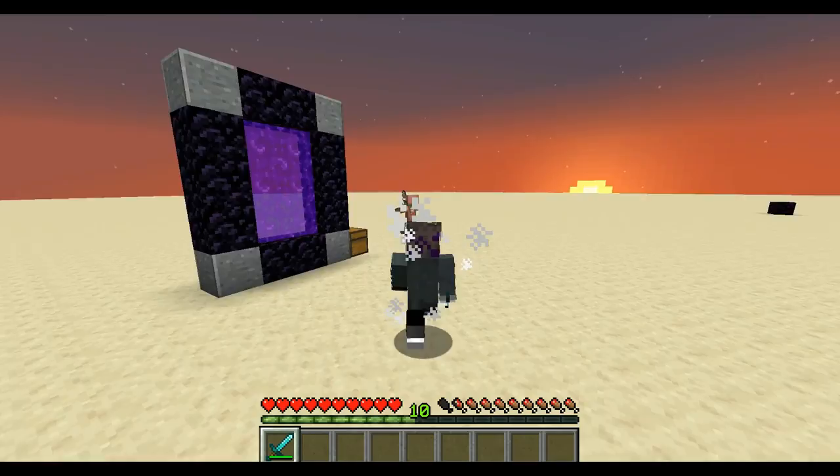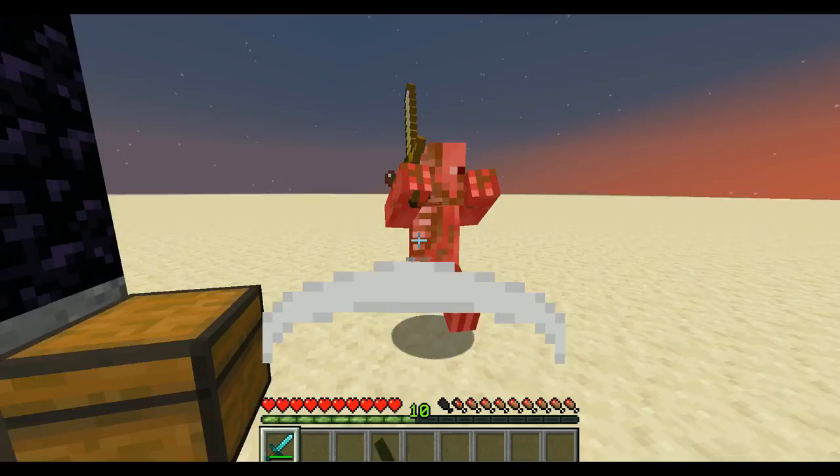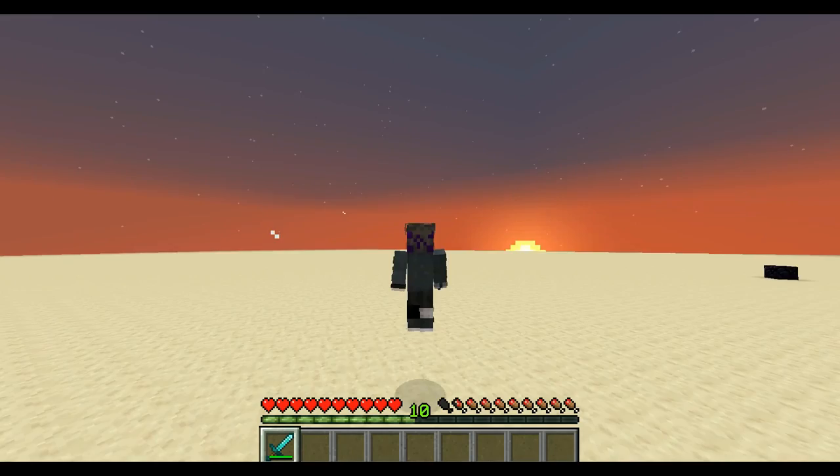Zombies and zombie pigmen are very simple to deal with. Both just require that you be precise with your timing — hit them and they won't be able to get close. Pigmen are a bit faster but nonetheless very easy to kill. If you want to be careful, use a bow, but it's very simple to just kill them without any trouble.